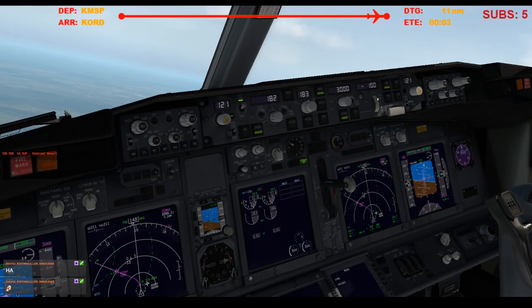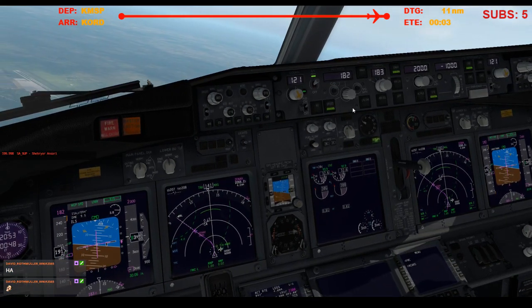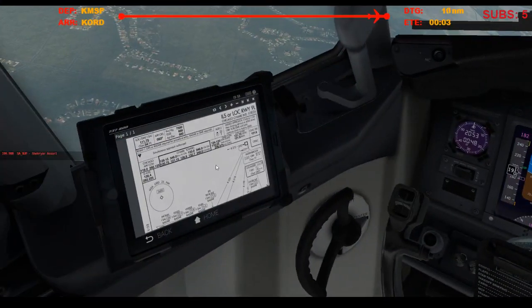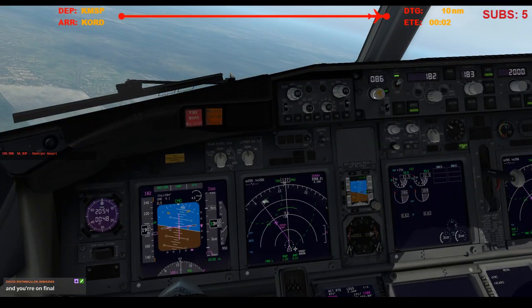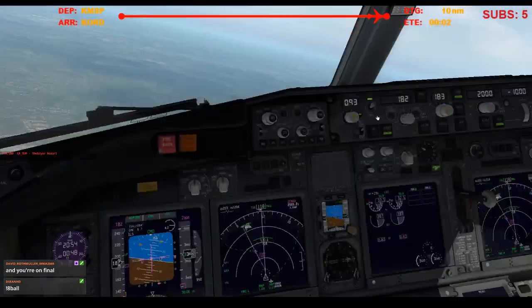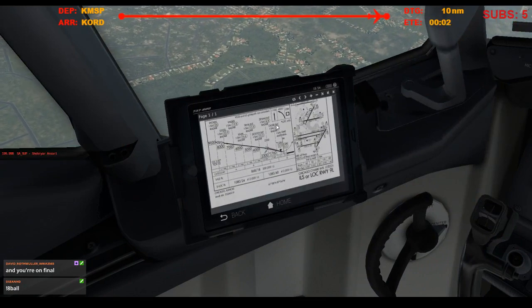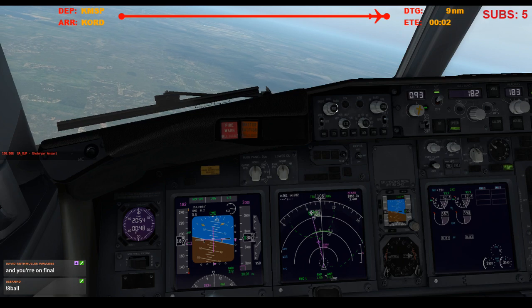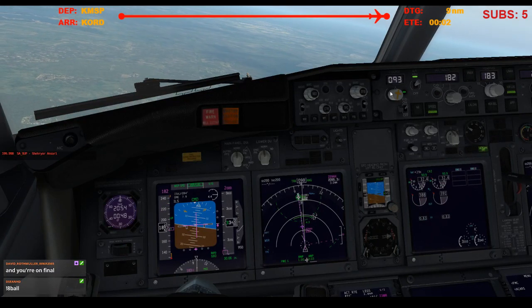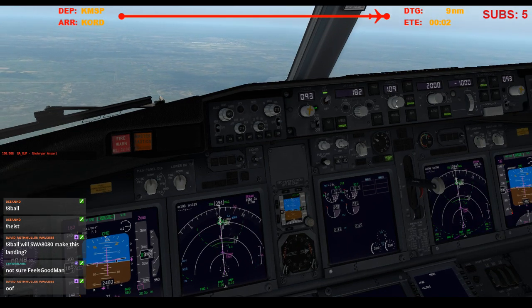Oh shoot, there's the glideslope right there. Keep descending. What else do I need? And the course — I cannot believe I forgot to set up for the approach. 0-9-3 on both sides, and minimums is 8-68. Alright, let's get to the Orlok. 2,500. And approach.